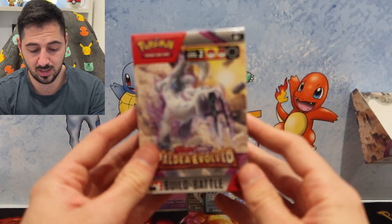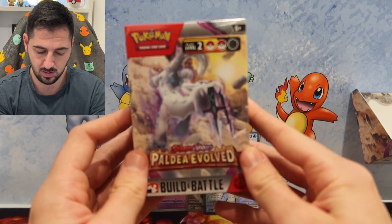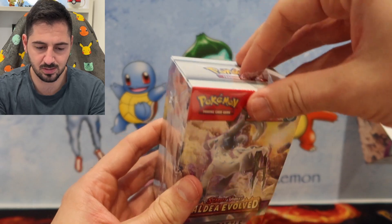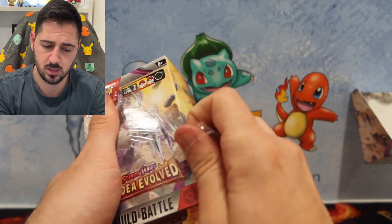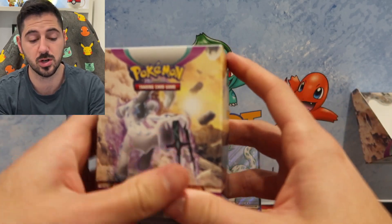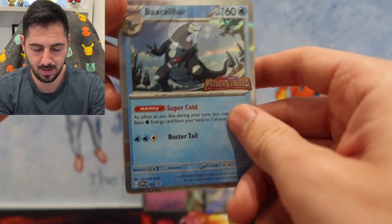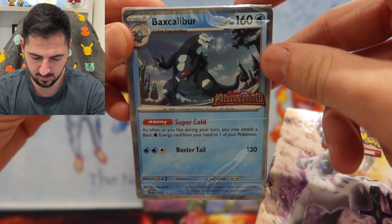Box number two, guys. Here we go. I hate cameras sometimes. Alright, let's go. I hate also struggling to open. Let's see how this one goes — we got a Baxcalibur. Very nice.